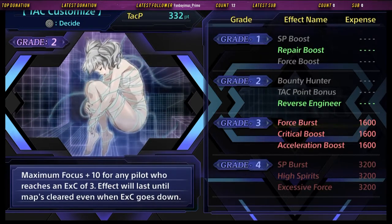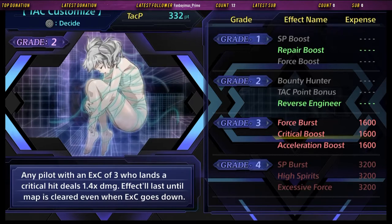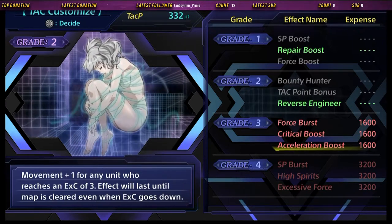Focus Boost lets me get my Special Attacks faster. My Critical Boost lets me deal more damage, but just with Critical Hits, which happens some of the time but not all the time. So I'm leaning more towards Focus Boost or Acceleration Boost.